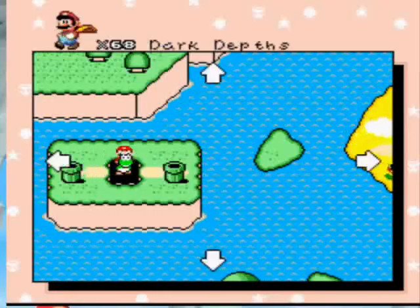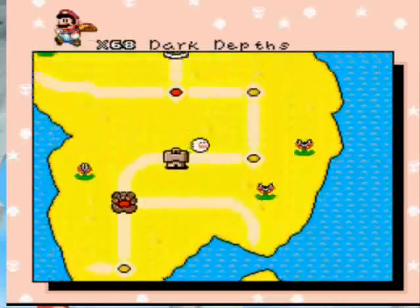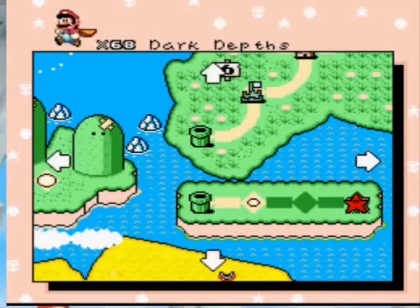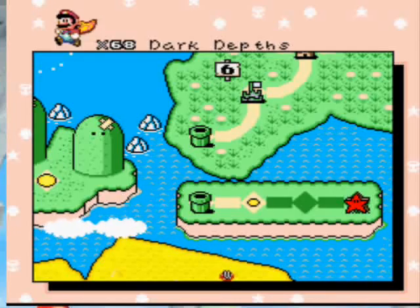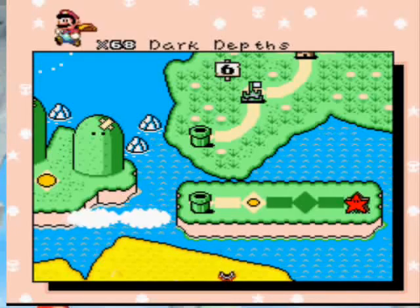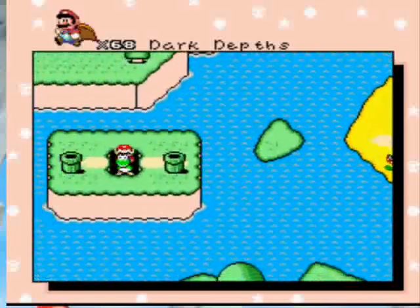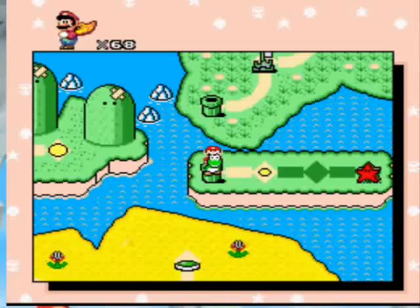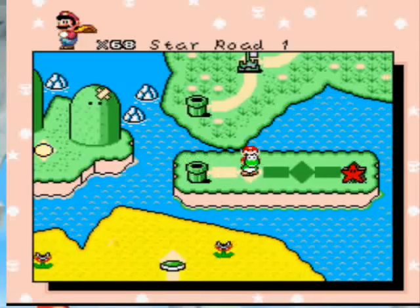Wondering what's left of this hack — we can do the Star World, but that won't be till later. What's this? That happened when we got the secret exit with Yoshi. So let's go there — a little detour to Bowser's Boiler and Star Road Number One.